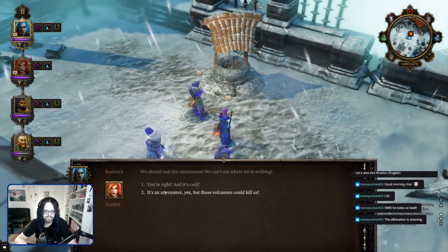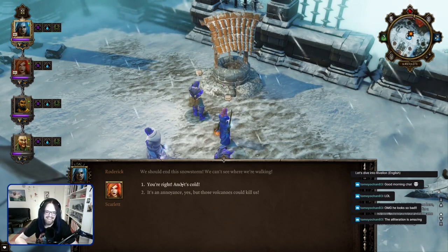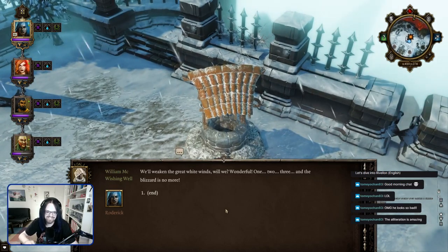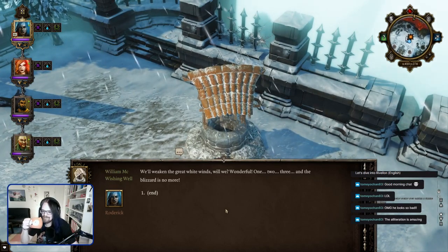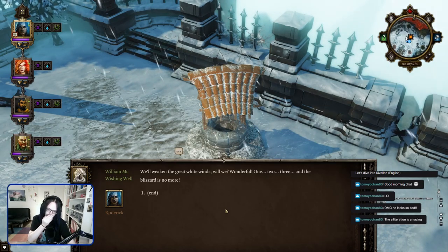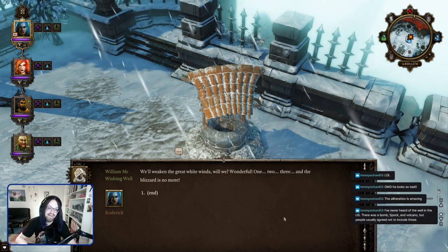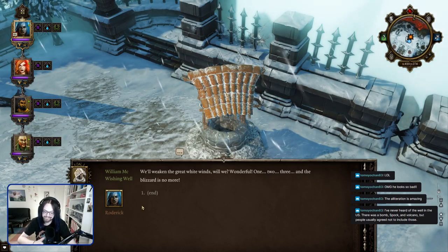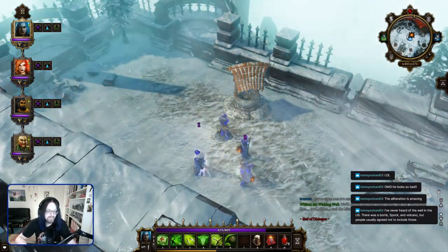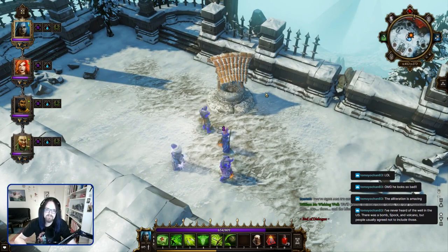We should end this snowstorm! We can't see where we're walking! These volcanoes could kill us. You're right! And it's cold! We'll weaken the great white winds, will we? Wonderful! One, two, three — and the blizzard is no more! Sorry, I inhaled a bit of tea, which I can't recommend.